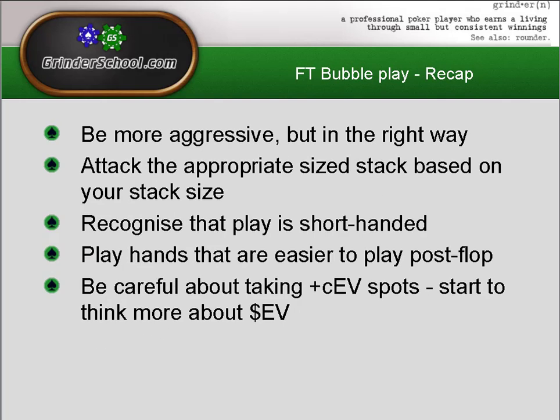To recap: look to play more aggressively but in the right way. Attack the appropriate size stack based on your stack size. Recognise that play is short-handed. Play hands that are easy to play post-flop — Broadway hands, suited connectors. Be careful about taking plus chip EV spots and start to think more about dollar EV — this is really important and we go into it in the next episode as well. If there are any questions or comments, please let me know. This has been Gazelig for Grinderschool.com. Signing off, cheers guys, take care.